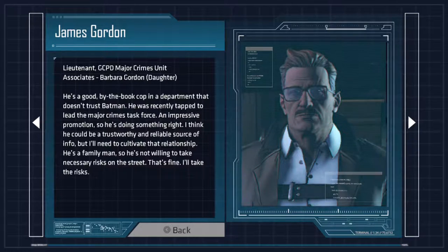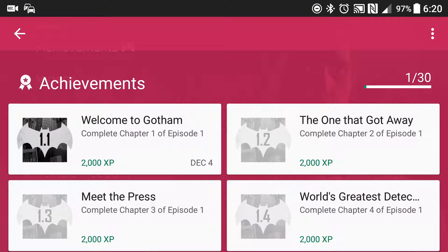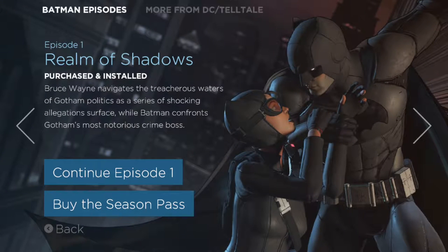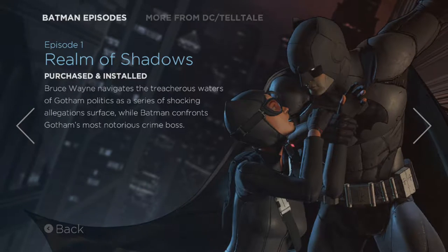There's a codex where you can learn about the various characters in the game — Thomas and Martha Wayne, Alfred, Harvey Dent, Catwoman, and James Gordon. You can also keep track of achievements if you sign into Google Play Games, with access to leaderboards as well. Episode one is called 'Realm of Shadows' — it's an early look at politics and crime in Gotham.